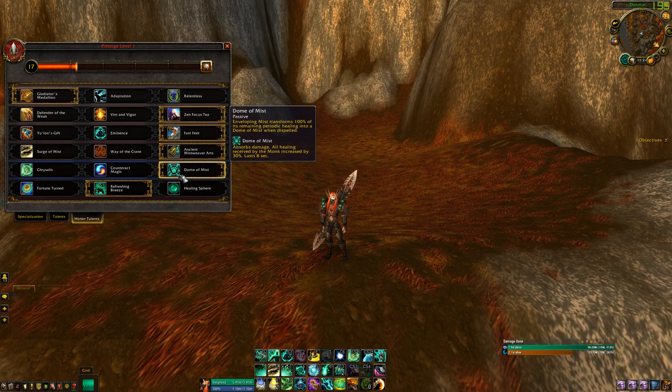Like I said, the Enveloping Mists — you can channel right into an automatic Effuse, or you could start casting Vivify or Zen Pulse.